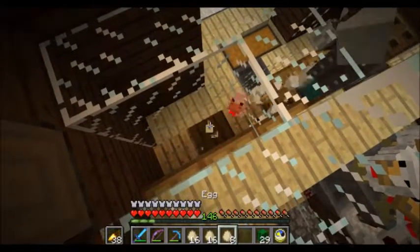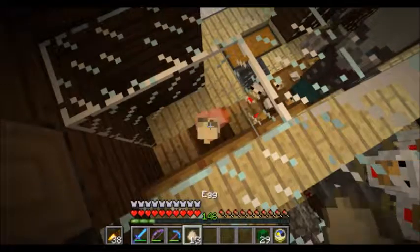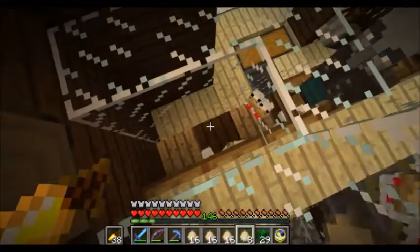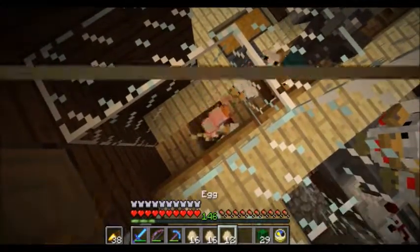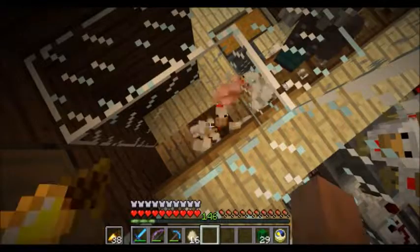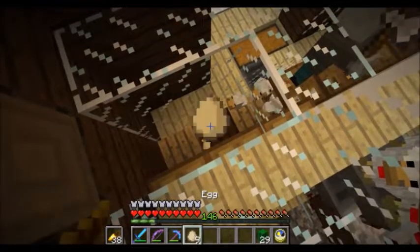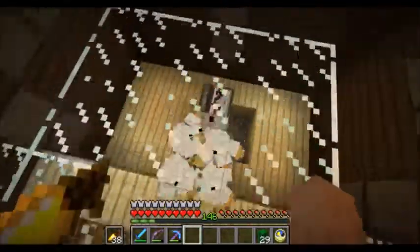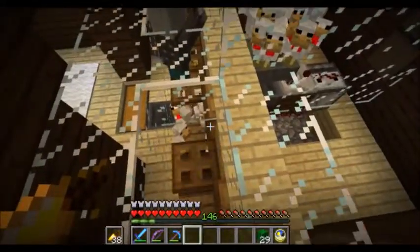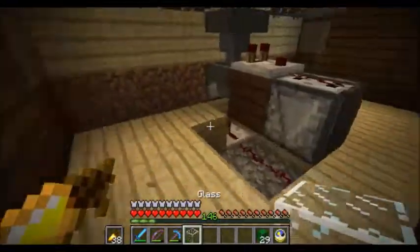I turned it down from the recording software. The next project is based on the cacti in my hotbar — I could probably use a cactus farm. I've been collecting cacti from several deserts I've visited, but if I really want large amounts of green dye, I'm going to need way more than 29 cacti. That is exactly what I'm going to build.